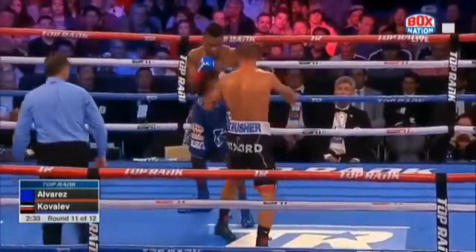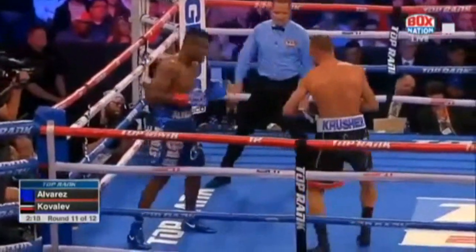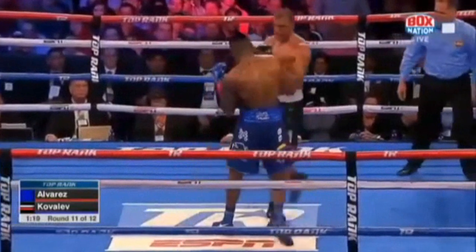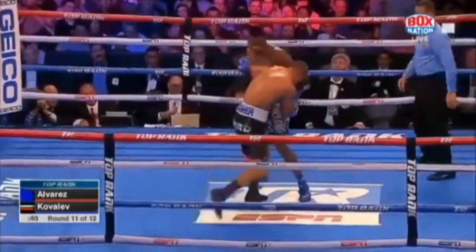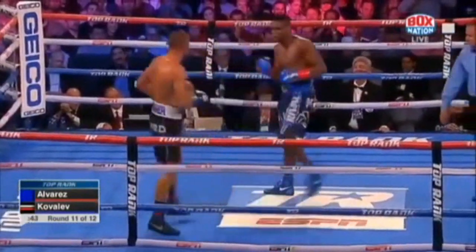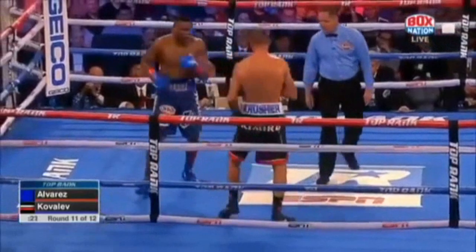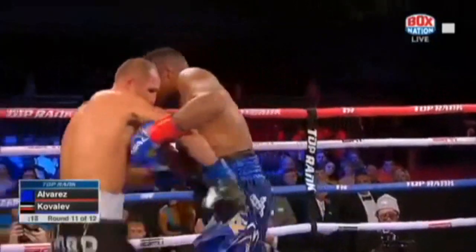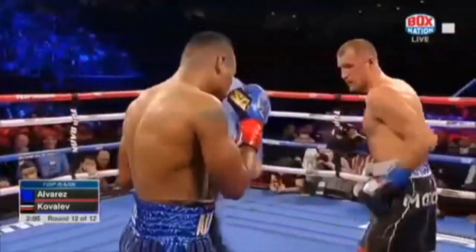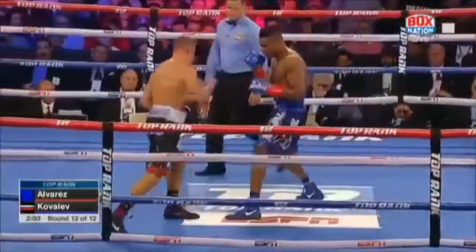Nice little combination there. Overhand right by Alvarez — he threw it. Right hand with that right hand. McGirt wants to keep him turning, keep him turning. Alvarez doesn't look tired, but he's just got to get off. There's the right hand — overhand right by Alvarez. He's still got to punch his chance. Jab, jab. Four straight punches with the left hand. Gambling here is worthwhile. Crusher moves to his right, keeps that left hand out there. He's throwing hundreds more punches this fight.